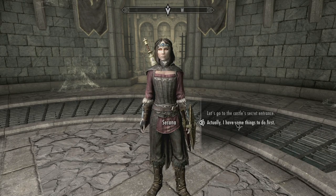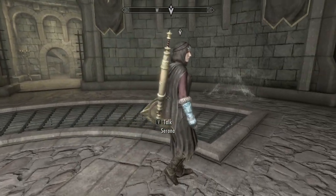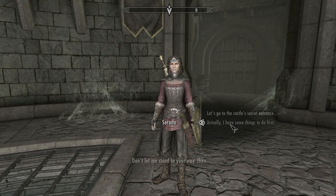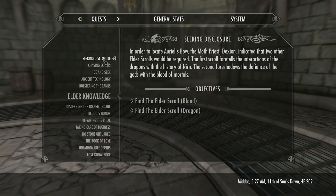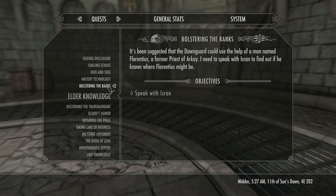Serana heads straight to the docks while I need to switch over to the Florentius quest — Bolstering the Ranks. The quest Seeking Disclosure also notes that to locate Ariel's Bow we need two other Elder Scrolls: the first foretells the interactions of dragons with the history of Nirn, the second foreshadows the defiance of gods with the blood of mortals. Let's speak with Isran about Florentius.